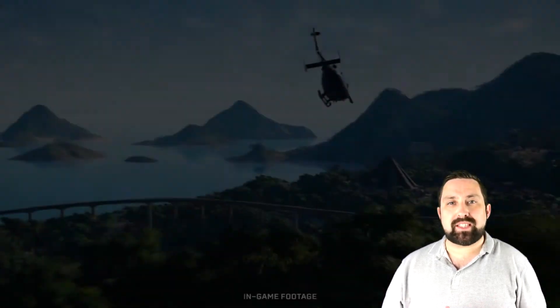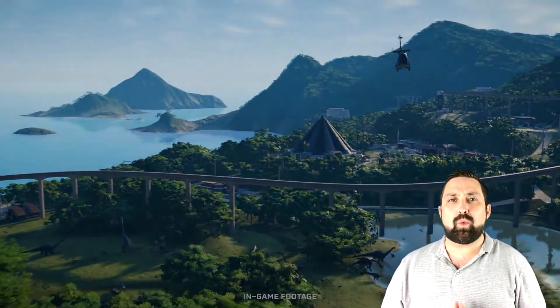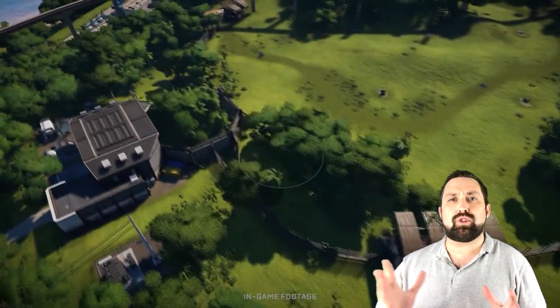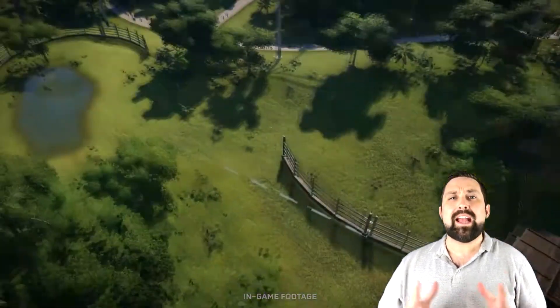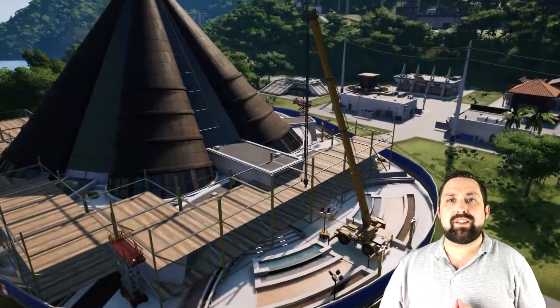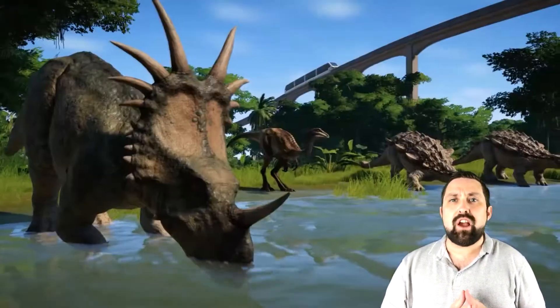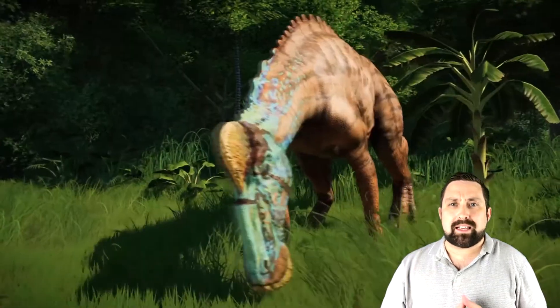The game has a total of six islands to unlock, all of which have their own unique challenges, such as dealing with one island that receives frequent storms, or turning a currently failing park into a profitable and thriving attraction. To unlock the next island in the series, you first have to prove yourself on your current island, each island having a specific target for you to attain before allowing you to advance to the next.